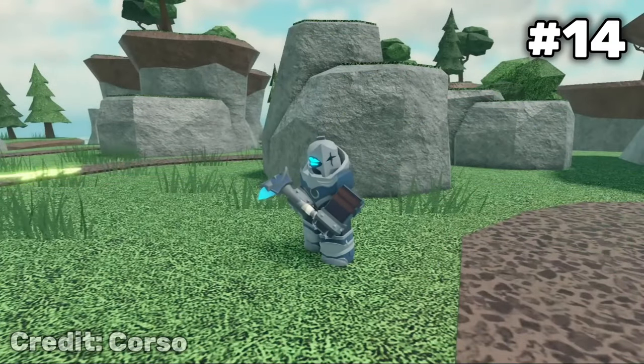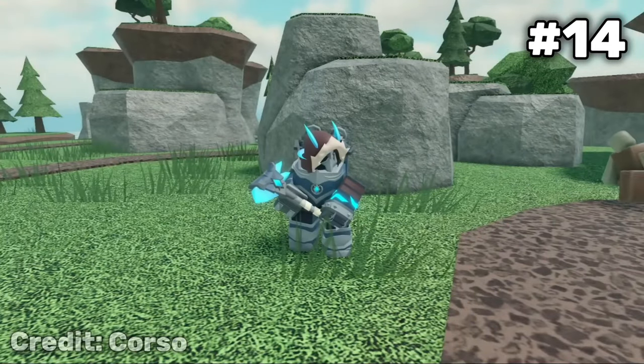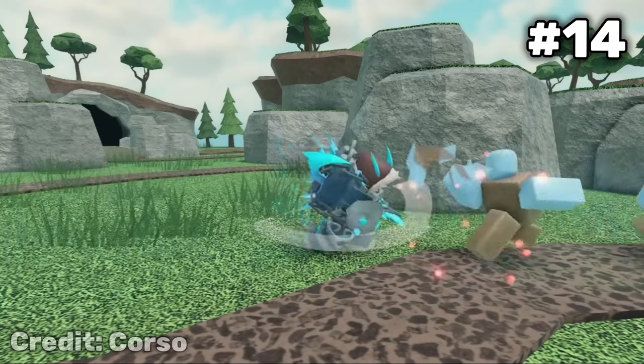Let's go with the number 14 slot — the Fallen Sledger. I really like the level 0, but after that I just don't like how it looks. Also, nobody really uses Sledger anymore, so that kind of adds to it as well.